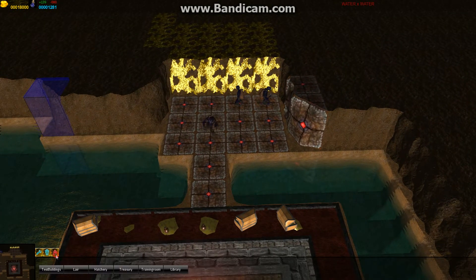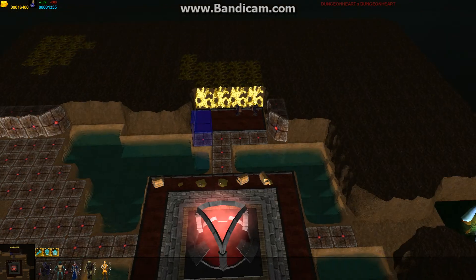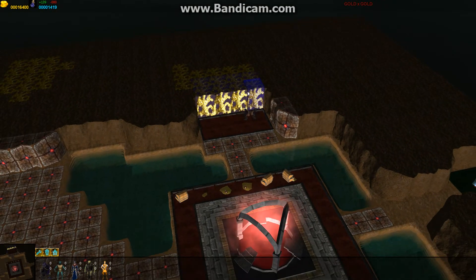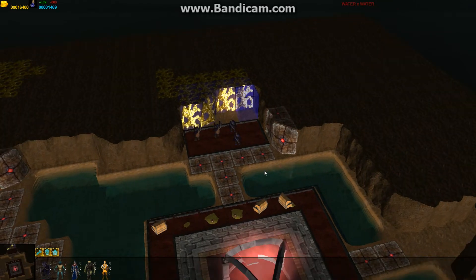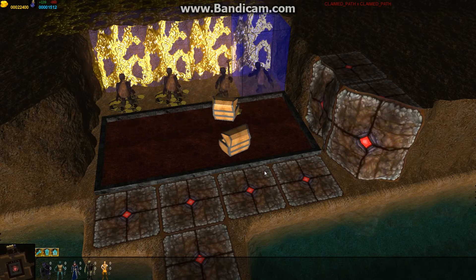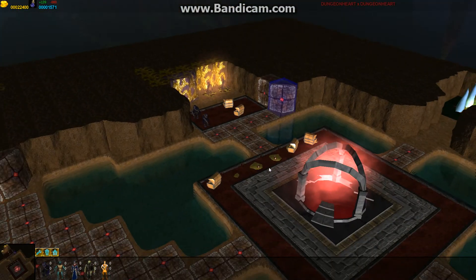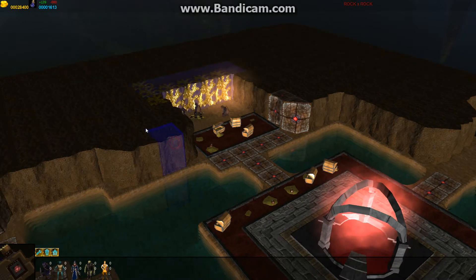The first thing I want to build is a treasury right next to the gold so that I don't need to walk so far away. It's not that far away yet, but I want to show you. So they go there and bring the gold there. We get all the gold.